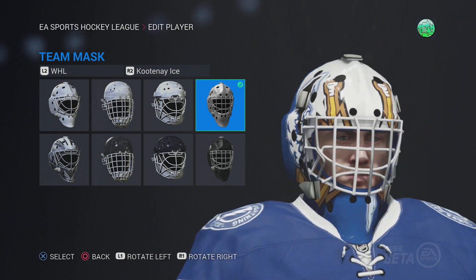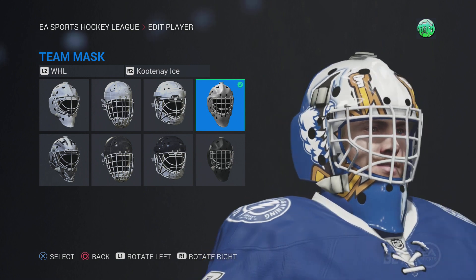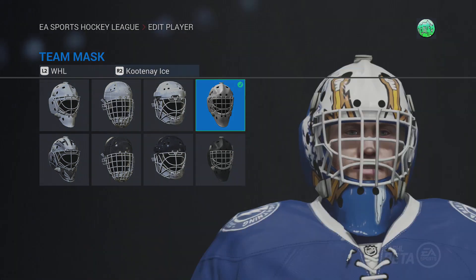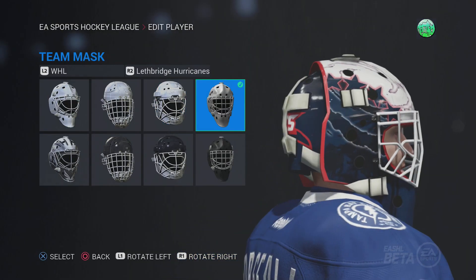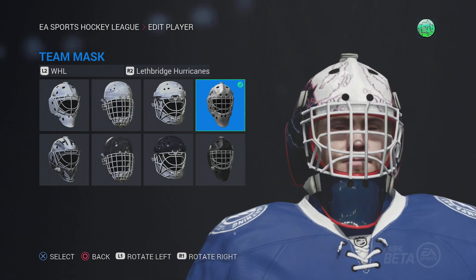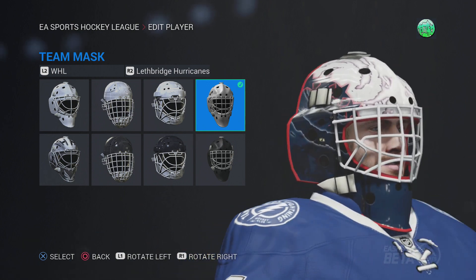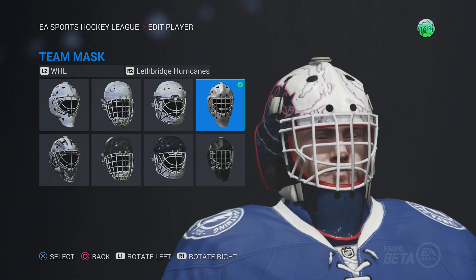Kootenay Ice — I like this one. You got like the abominable snowman effect here and the broken hockey sticks. That's solid. Lethbridge Hurricanes — bit of a hurricaney mask here. It's got like the stormy tropical trees — like the Panthers mask but they're a little bit more stormy. So that's solid.